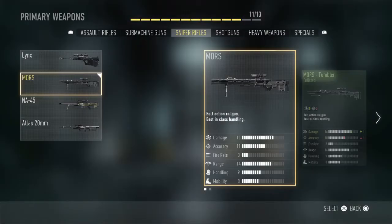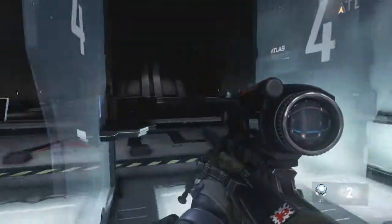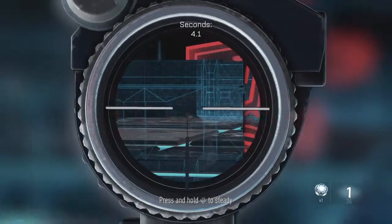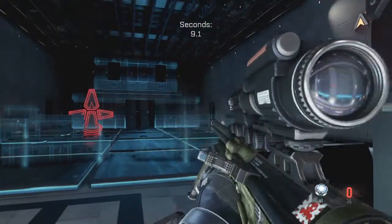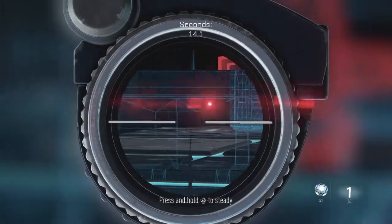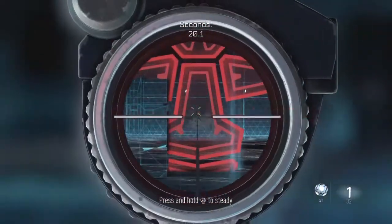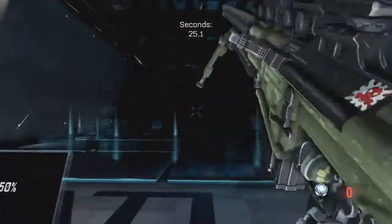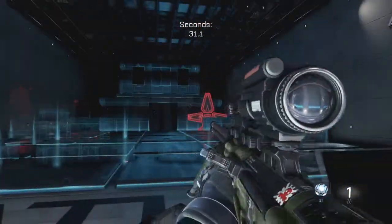The NA-45 is a unique sniper rifle. The way it works is it shoots one explosive tip first and it sticks to a surface. The next round won't explode on its own — you have to shoot the second bullet near it to trigger it. It doesn't always kill them outright, but try to stick it on them. It can take down multiple targets.